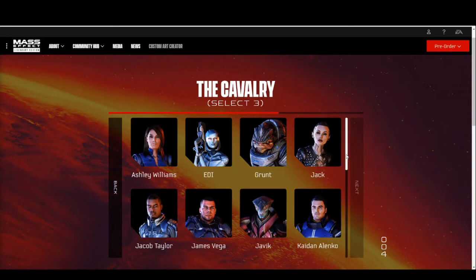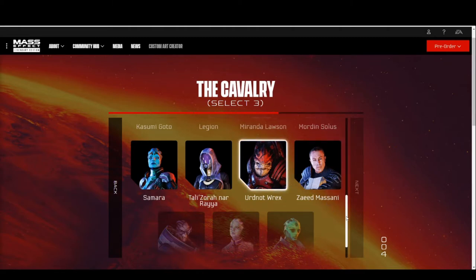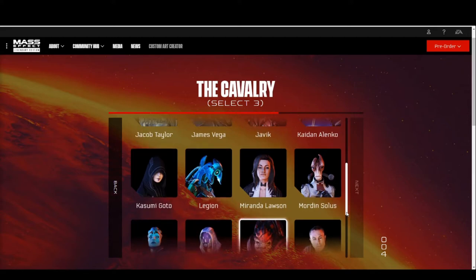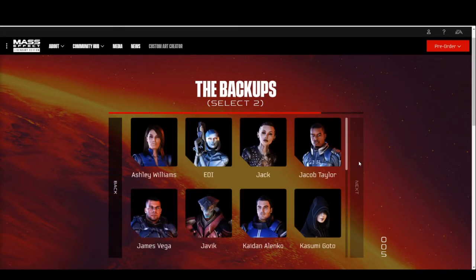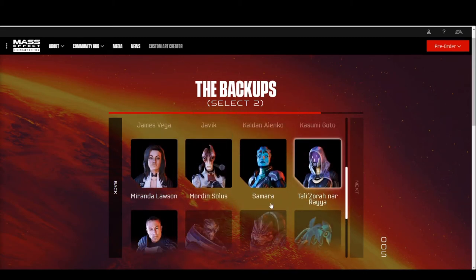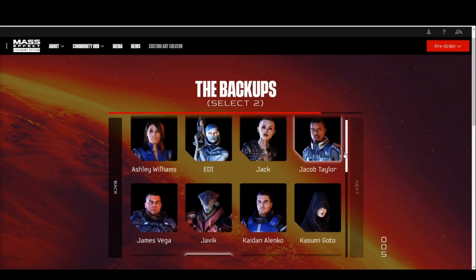And then the cavalry — you're probably going to need a Krogan in here, so let's go with Rex. We'll go with two Krogans: Rex and Grunt. And lastly we'll go with Legion. Rex and Grunt are melee, Legion is ranged — get some balance there. And for the backups, I'd want Mordin as backup, and probably EDI.